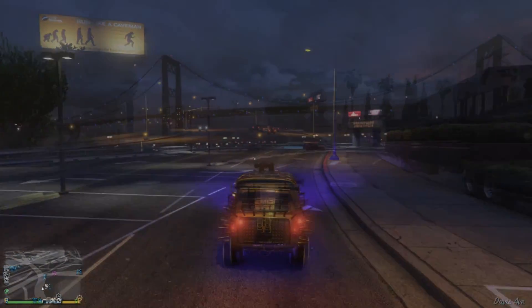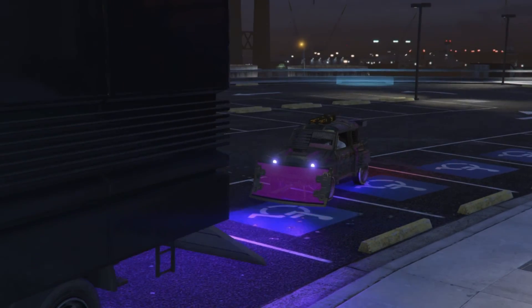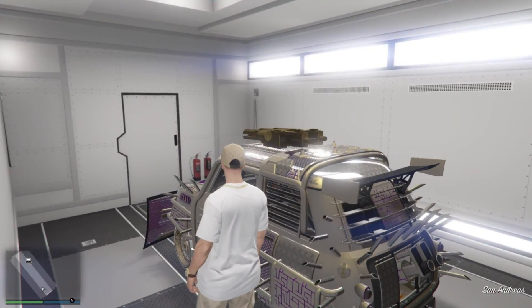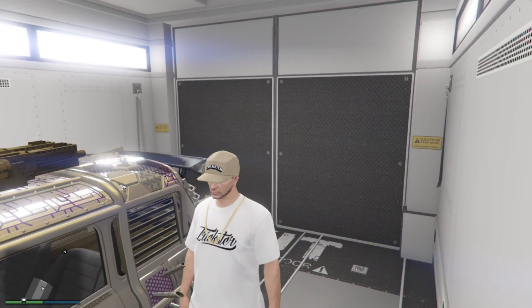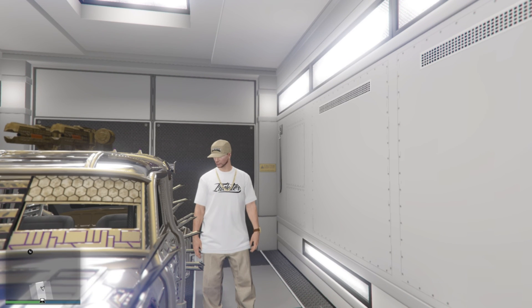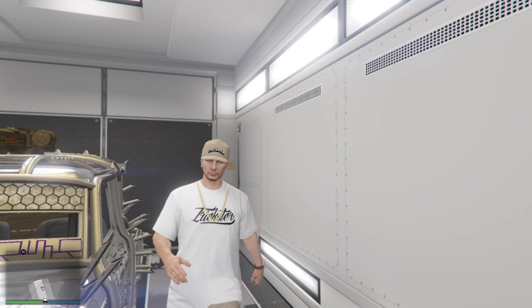The license plates on the back of the vehicle you are duplicating should indeed change. Once your friend jumps out of the vehicle they were sitting in and it disappears, request your MOC and then pull the duplicate into the back of the MOC. Once inside, this is one successful duplicate and is now saved. The vehicle inside the MOC is the duplicate copy — the original is going to be exactly where it was inside the arena.